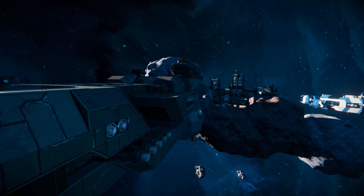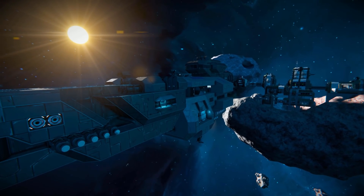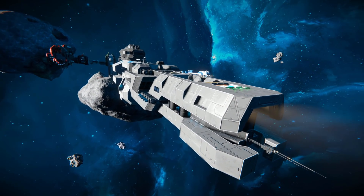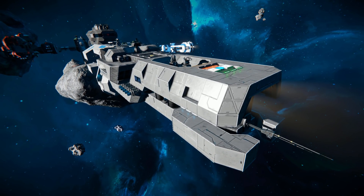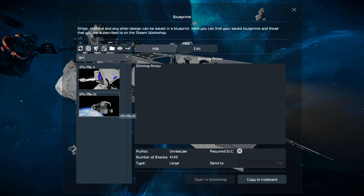Coming around to here, you can see it's got some blinking lights all over it and it does look good. I am once again using the Atlantis skybox in case you're wondering why the background is so blue. Now I'm going to press F10 and find the IPV Mark III.